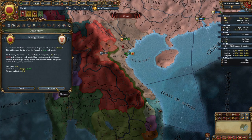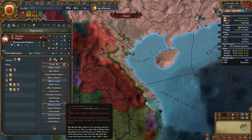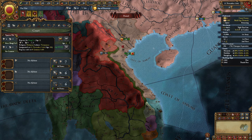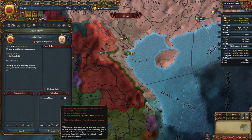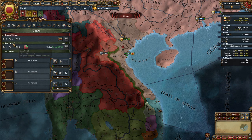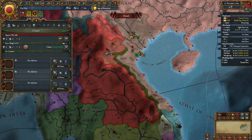You can send a diplomat down here to start building a spy network on Champa. However, since you're in a regency council you can't actually declare war. Since we cannot start any wars until you get out of this regency — which you don't necessarily want to leave because you want the monarch points — you're a bit stuck and can't really expand.